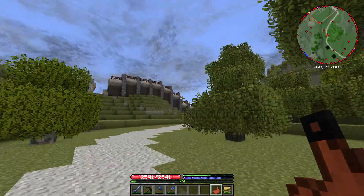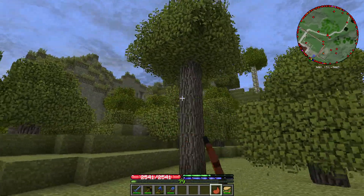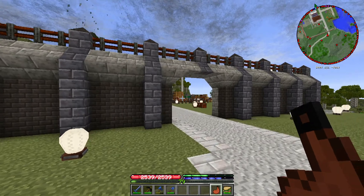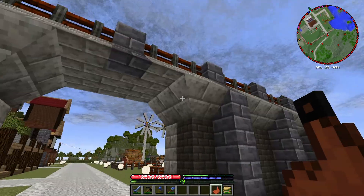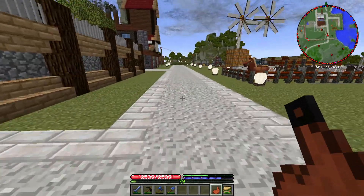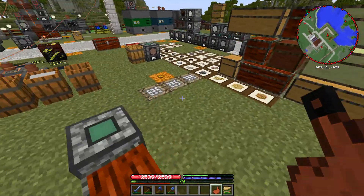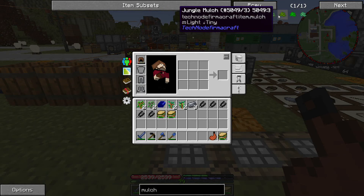I planted some maple and sycamore in this area, and I also made a place where I can go through the wall. This is obviously not finished - I need to make an actual gatehouse and I think I might work on that during the live stream today. But we have something I want to do real quickly: we have mulch available from Technode FermiCraft, added specifically for this reason.